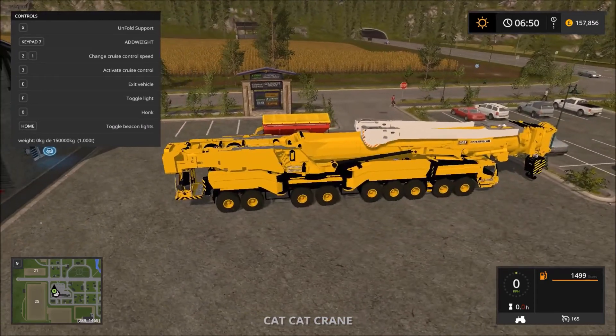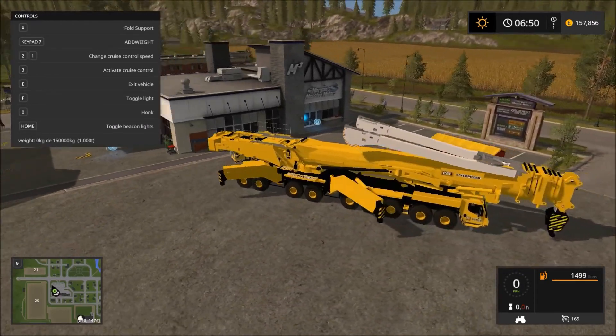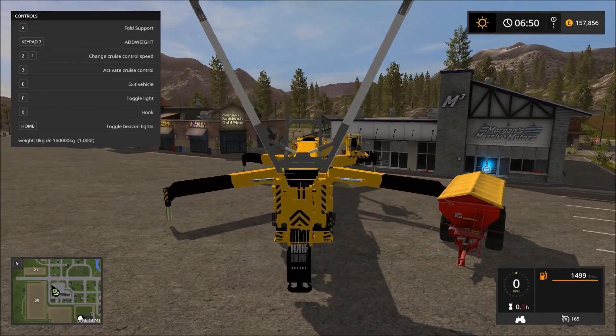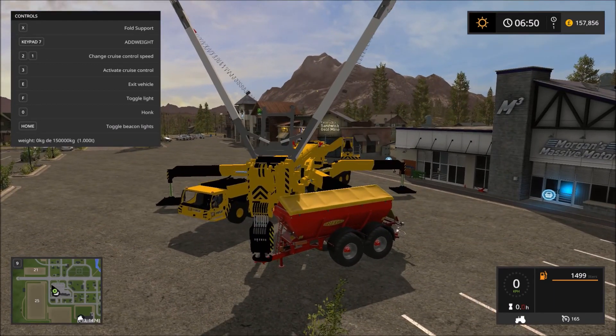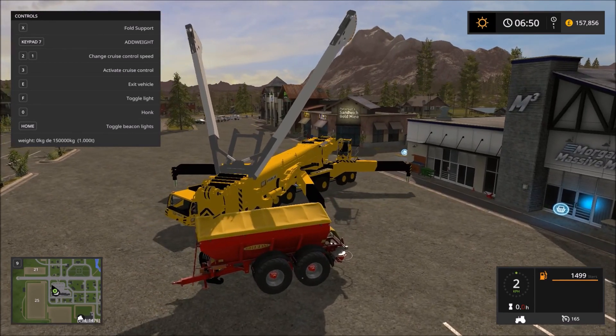This has a travel speed of 165 miles per hour. We have to put out the stabilizers and we're going to be trying to lift up this fertilizer. I have tested this a little bit and it does work — you just need to make sure the crane is not too close to it.